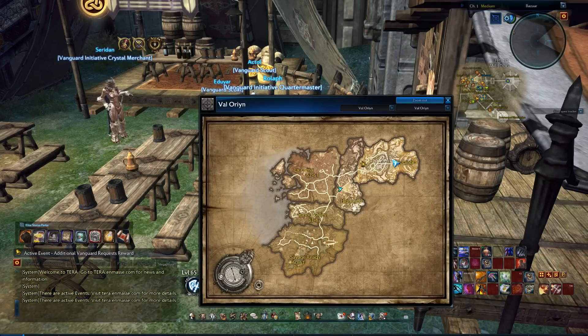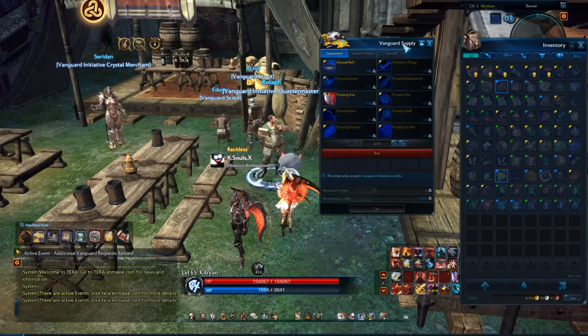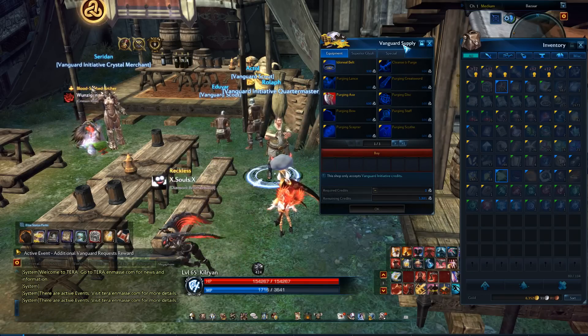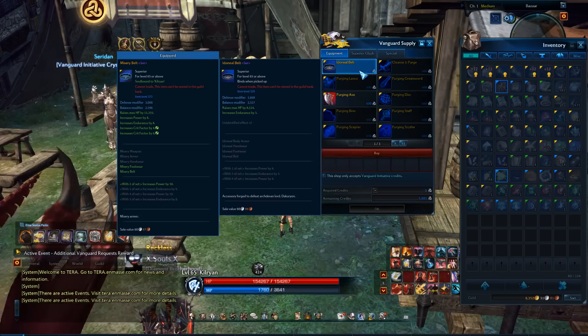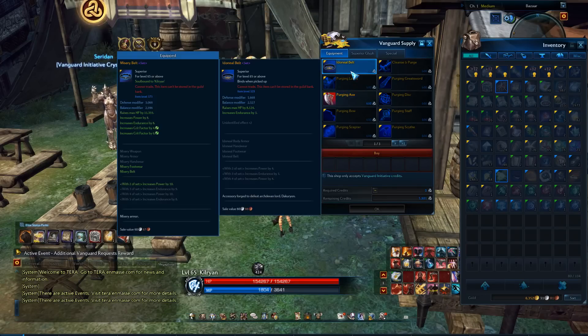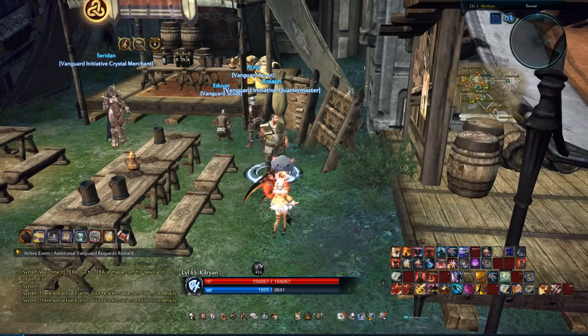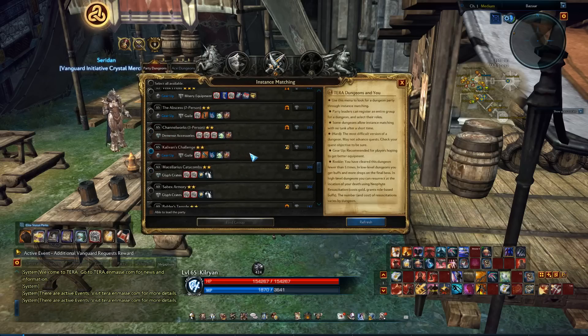You can either complete your storyline quest from 60 to 65 and run the Saebec's Armory and Marseilleus Catacombs, or if you happen to skip a couple of storyline quests and don't feel like doing that — maybe you battlegrounded while leveling — you can utilize your Vanguard Initiative credits obtained from doing dailies while leveling to purchase Idoneal from this vendor. There is the gloves, the chest, the boots, the purging weapon, and the belt. The belt is very important because you may not have obtained one yet, and it will give you a lot of item level. The reason we're pursuing item level is to get into the Calavance Challenge, the Channelworks, and the Abscess — these are where you actually start gearing up. The first step is always going to be obtaining that 355 item level by getting your Idoneal gear.